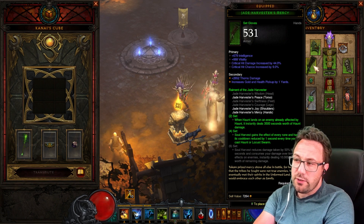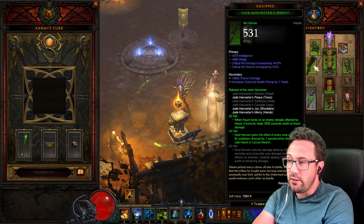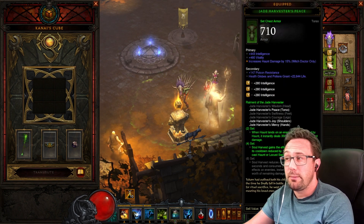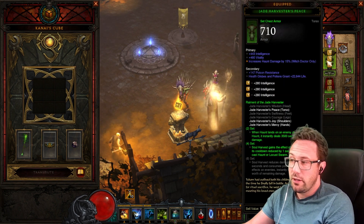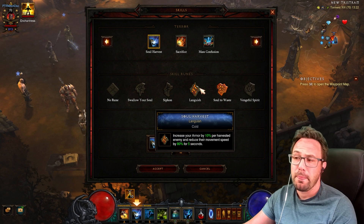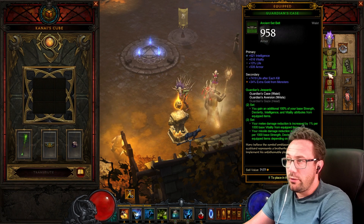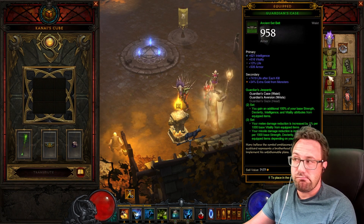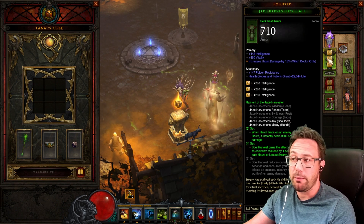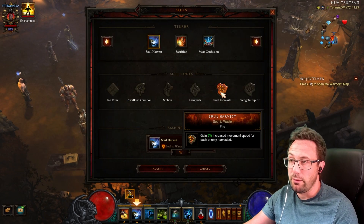We are actually taking four pieces of Jade — gloves, shoulders, and chest with the Rrog in the cube. I've seen people run the full six-piece and I don't think you need to. We've also got three pieces on. Taking four-piece gives you every rune on Soul Harvest — realistically only two matter: armor and speed.